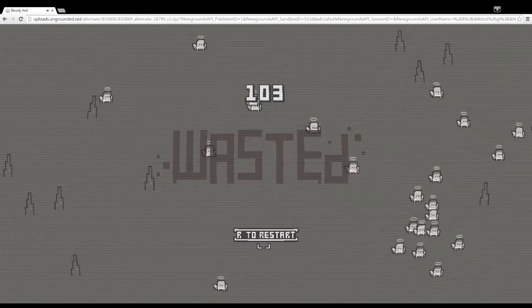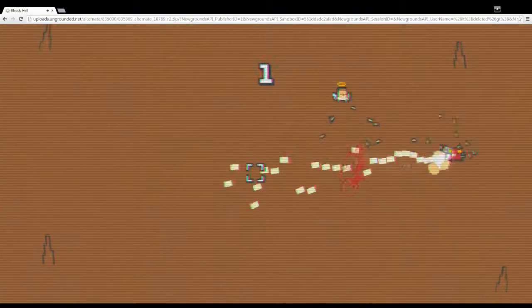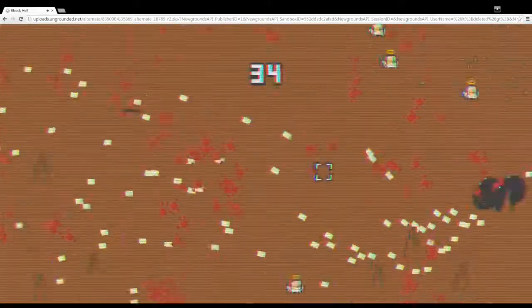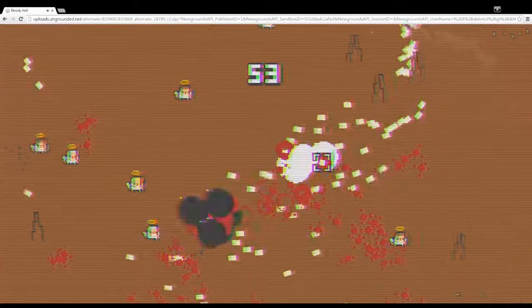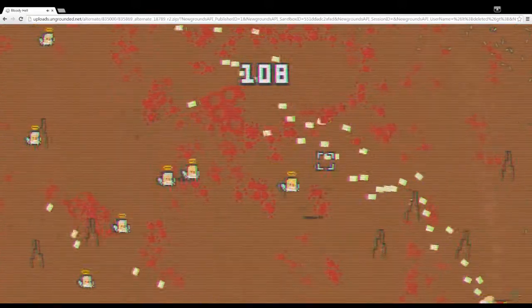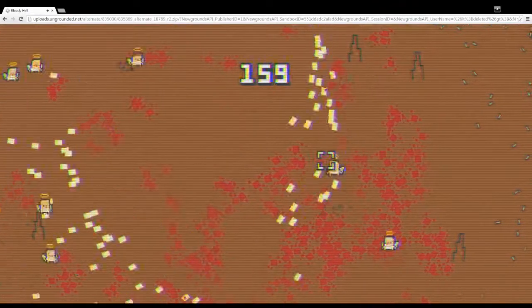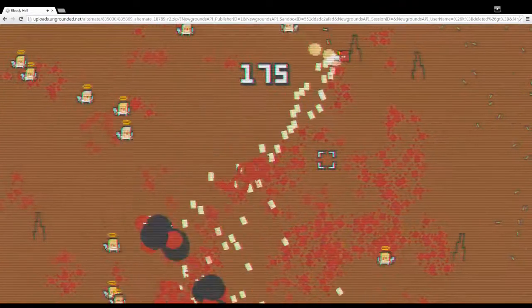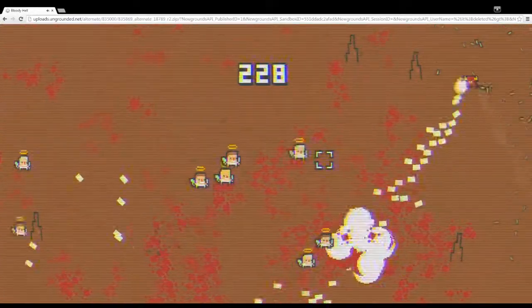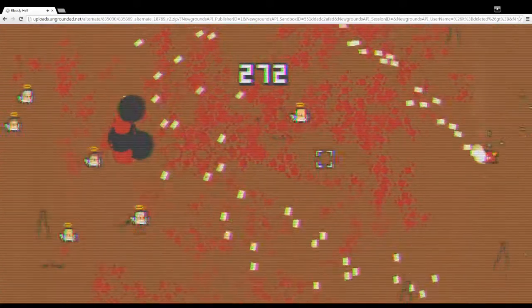There is an unfortunate exploit that I've managed to find, and in fact it's kind of just the way I play this game. If you go down and up on the right side of the screen and then go left at the top, and you just keep doing this over and over again, you essentially kill everything and nothing can ever get to you. I really don't want to hit 3,000 again because it took forever.